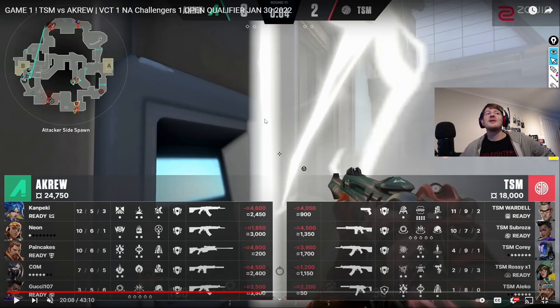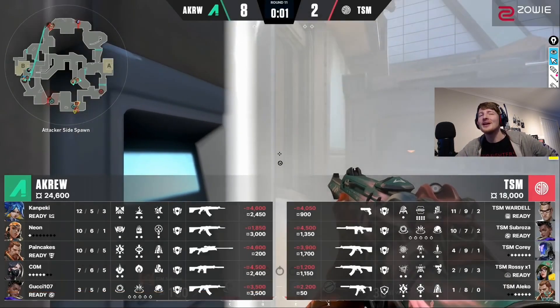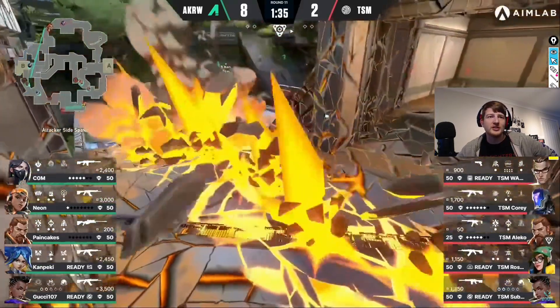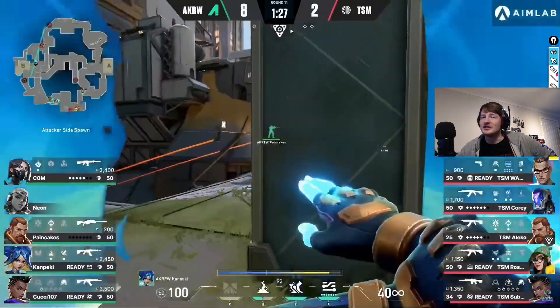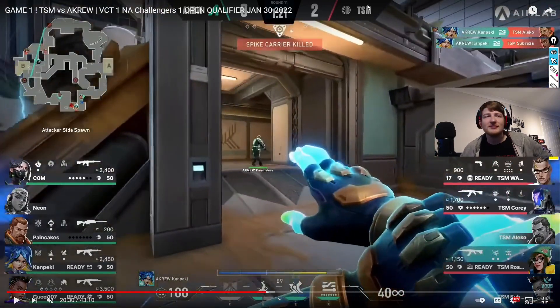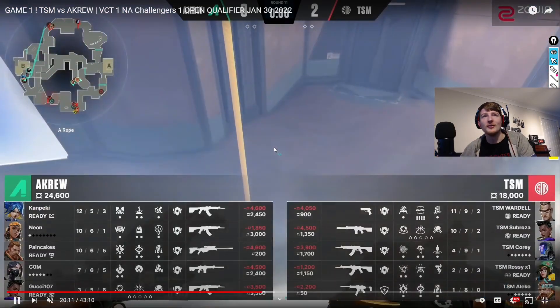Now let's go to round 11 - this one is very fun. Just more aggression that I love. We get a Breach ult coming in. The Raze dies to a stun, which is always annoying when that happens. But then we get this Neon ult for two kills. Really love it. They end up winning this round - they also get the spike down. It ends up being a bizarre round because the spike falls there, but really cool. It's pretty insane when you go back and see all the utility that came out.